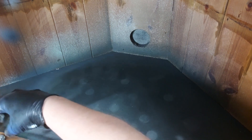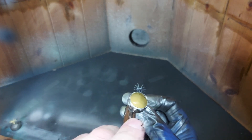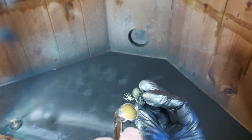So I'm just airbrushing the facehuggers with some Ushabti Bone. I've already sprayed the bases silver for the metalwork, and I'm just trying to catch as much of the miniature as I can with the airbrush without getting any overspray onto the base.